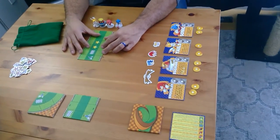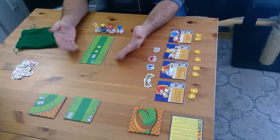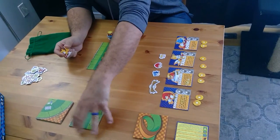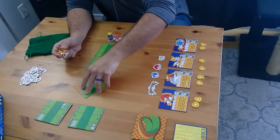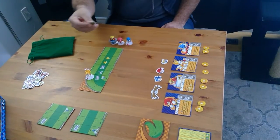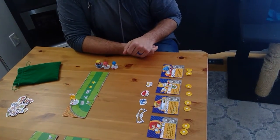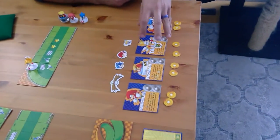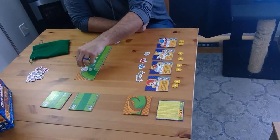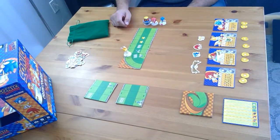The track starts as only two spaces, but you add tiles to the track mid-game. When a player moves off the end of the track, they get to choose from one of the two exposed top tiles from the two draw piles, orient it however they wish, and then continue. Whenever you place a new tile you take a Flicky Bird — which is basically a victory point — and add it to your tile. You're trying to get a certain amount of points, and the very last tile in play will be your finish line.